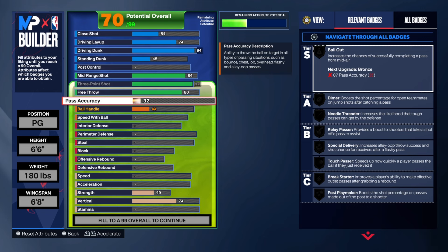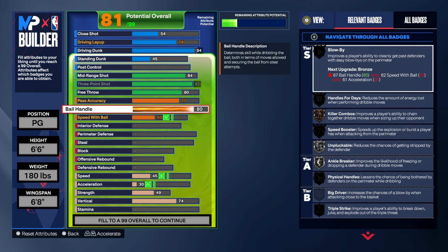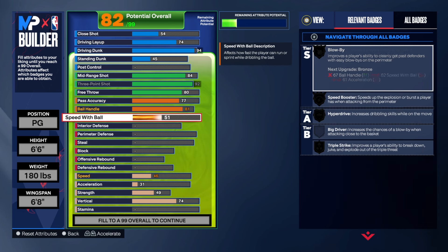Pass accuracy at 77 — I think it's enough for this build. Ball handle you go to 81 and speed with ball 75, so you can have Speed Boost on silver, Ankle Breaker, and other stuff.